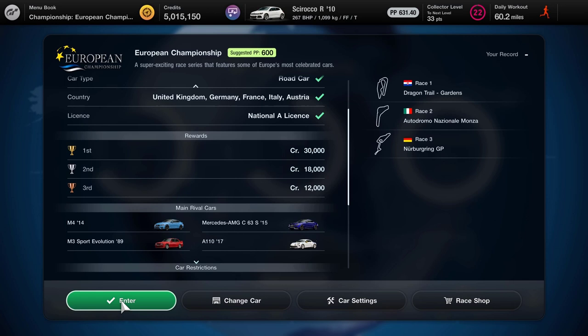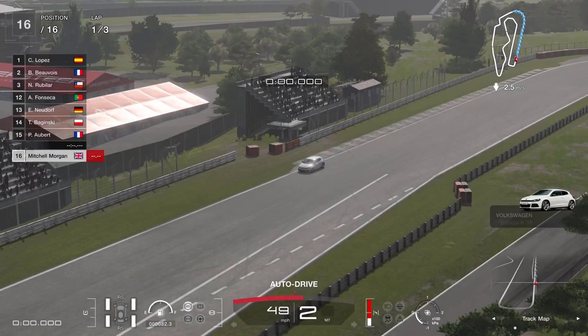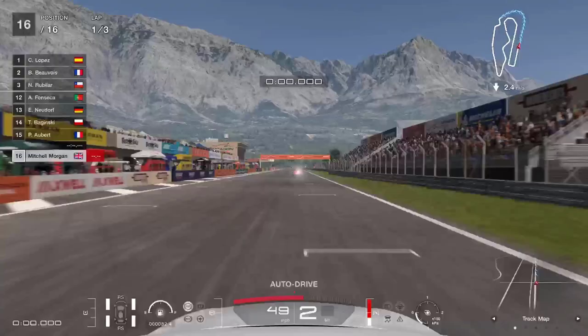Just going to make sure that I've got my racing tires on, which I do. Go across to enter and we will enter the race. Race one is at the Dragon Trail, race two is at Monza, and race three is the Grand Prix circuit at the Nürburgring. Our car is 630 PP so we're not too far away. We're starting at the back of the grid in sixteenth and we need to achieve third place or higher.